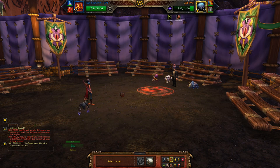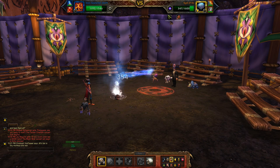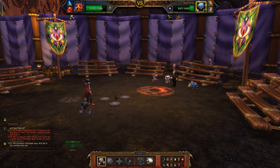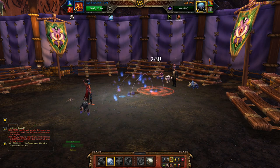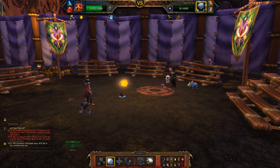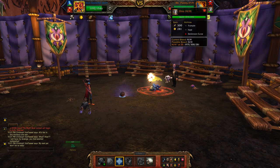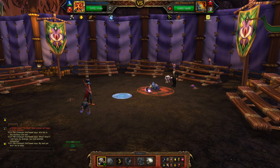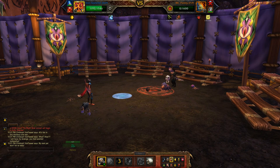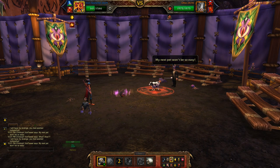Now what you have to do is set up Wind Up. Power Ball here gives off a little bit of damage and it's kind of filler for when the second pet comes in. Now you can Supercharge and let it go.